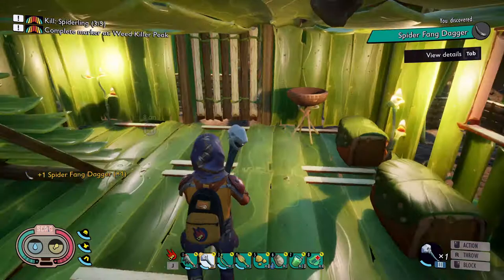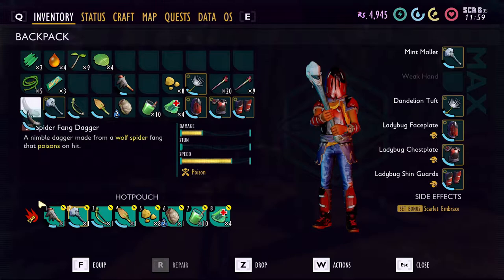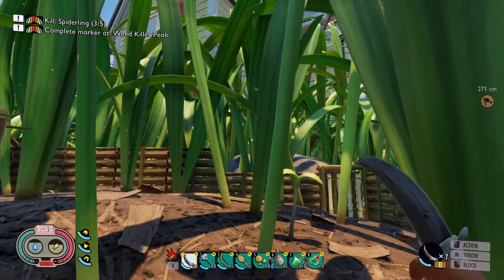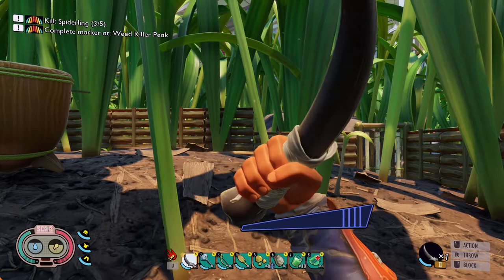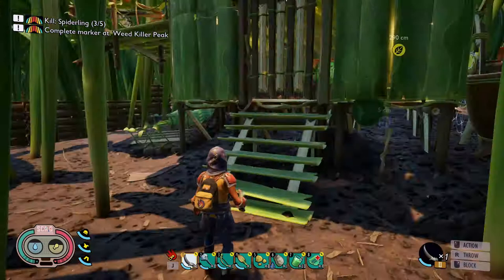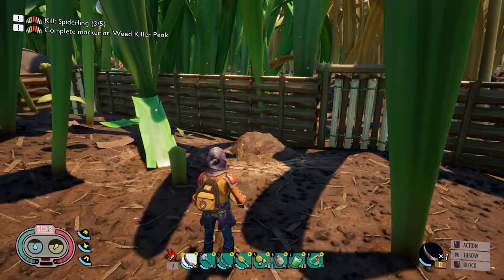We've got the dagger. I do believe it also works as a tier two tool so it may be able to replace our insect axe as well. Let's equip it — there we go. You can kind of see it doesn't look too impressive but it moves really fast and you can still block. You can do all those swings and barely use any stamina. Let's test it — still three chops but it does it a lot faster. That is awesome!